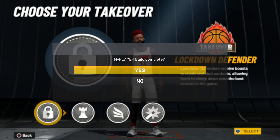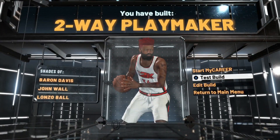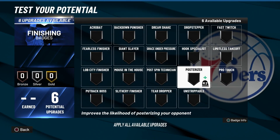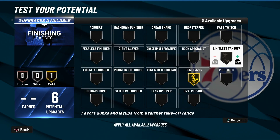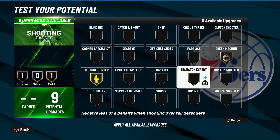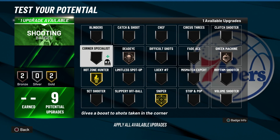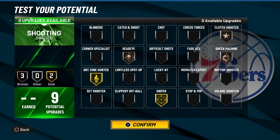Now with the badges, I say go lock takeover. You can go slash takeover if you want to, especially if you get contact dunks. But personally, I'm going with lock take — y'all know me, I like locking people up. I don't need slash and take, or shot create take, and playmaking takeover I feel is useless. They messed up playmaking takeover again in NBA 2K22 — I feel like the only way to get ankle breakers and swerve is off the step back, and honestly that's trash. So the best options right now are lock take and slash take. These are the shooting badges and the badges I run on my two-way playmaker.